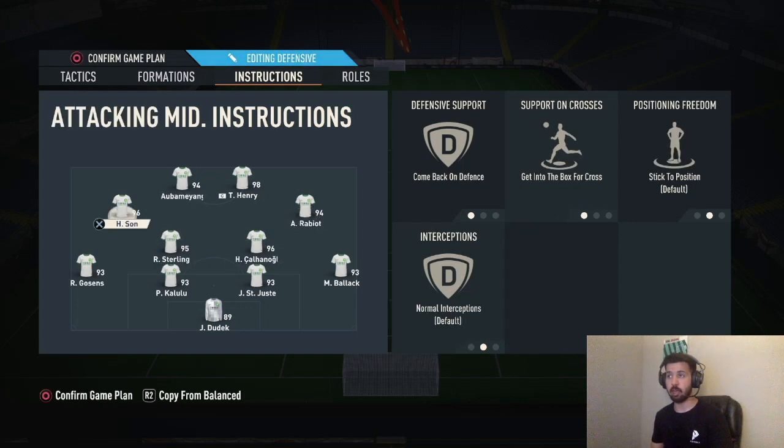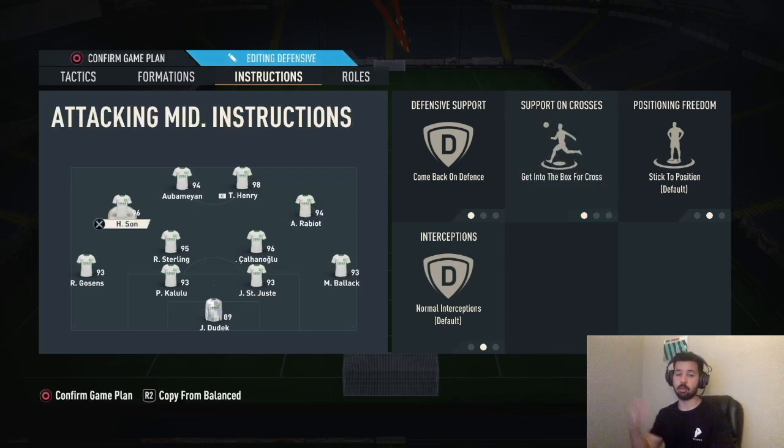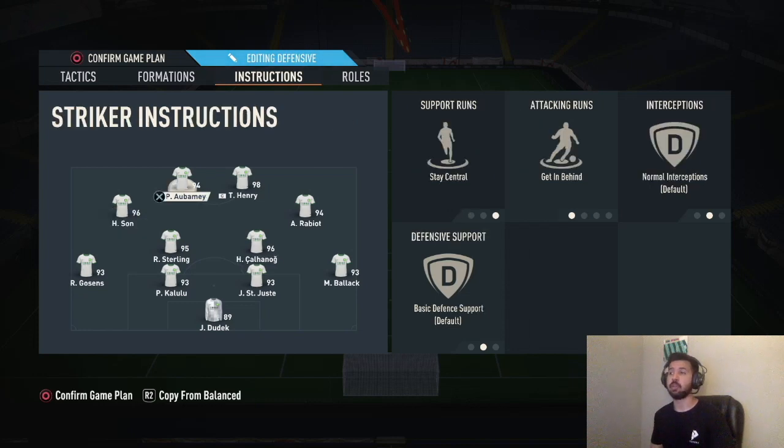Both CDMs are cut passing lanes, stay back while attacking, cover center. Right CAM and left CAM: come back on defense, get into box for cross on both of them. Come back on defense allows you to defend in a 4-4-2, which is the best way to defend. Get into box for cross makes your players do diagonal runs into the box so you can actually get crosses and score some cherry-picker goals — those are the easiest to score and it makes people mad, which gets under their skin when they play super defensively.